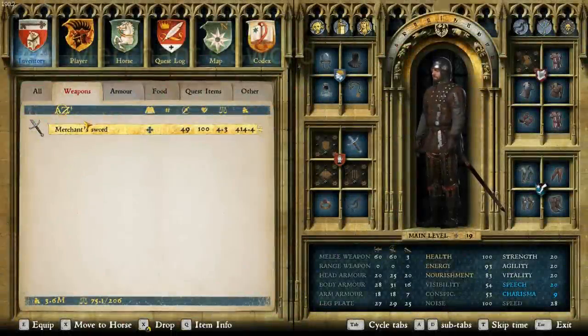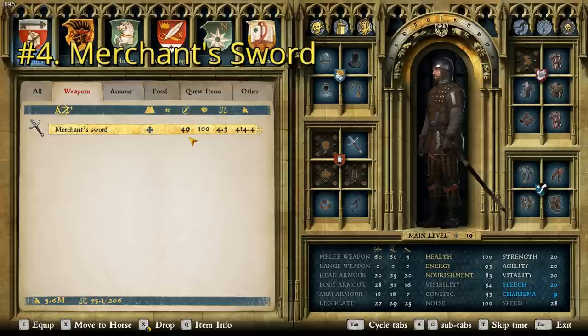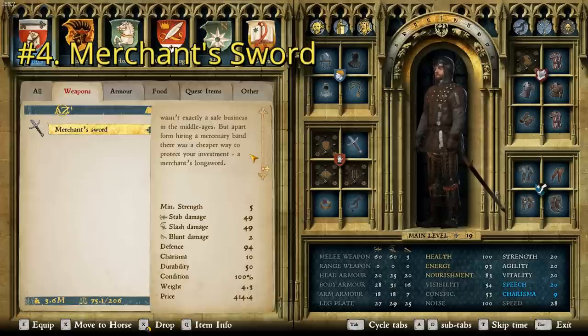At number four we have the Merchant's Sword, and you may be surprised to see this on the list, but it actually is not a very good weapon, although it is very common — one of the most common long swords in the game. This one has a damage of 49 and a price point of 414.4. It says transporting goods and coin wasn't exactly a safe business in the middle ages, but apart from hiring a mercenary band, there was a cheaper way to protect your investment: a merchant's long sword. It has a charisma of 10 and a durability of 50, both quite a bit better than the last one, but a damage of only 49 for both stab and slash.